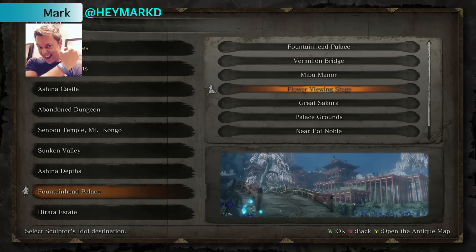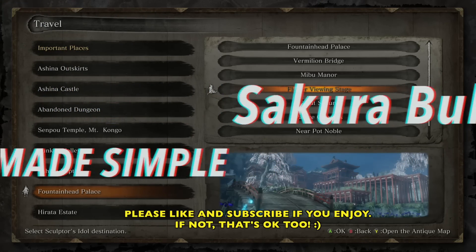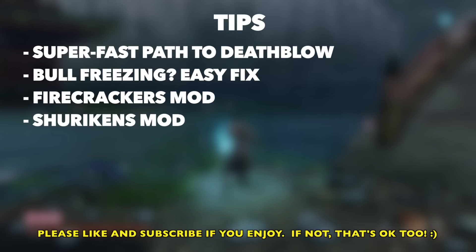Hey Shinobis, Mark here, and we are working on the Sakura Bowl. This is a wacky fight — it is a little weird. So I'm going to show you a super fast path to getting a death blow on this bowl.